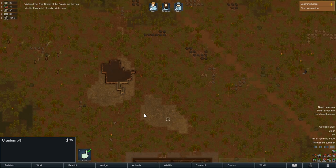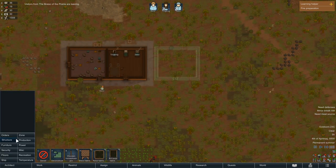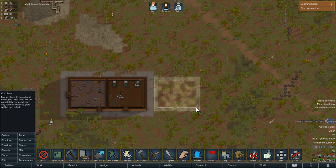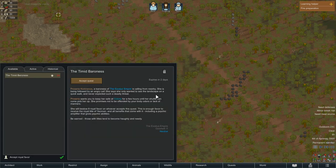A gift arrived — uranium. He left some uranium here. Quest available — that's exactly what I was waiting for. The Timid Baroness: a new quest has become available. If you don't accept the quest within two days, it will expire. Let's check it out.